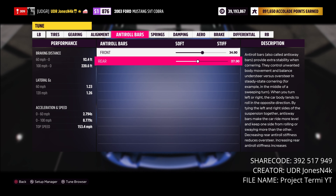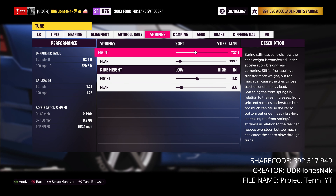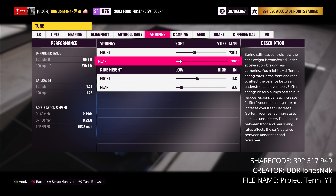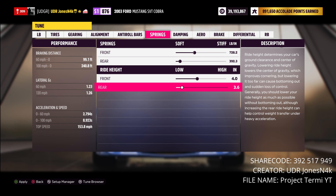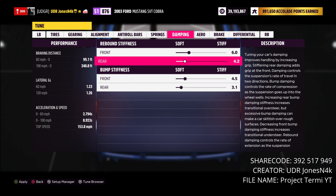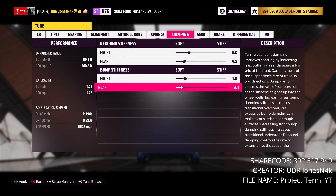For roll bars: 34.9 front with 27.9 rear. Springs are 728 front — I changed the rim size so that affected this — with 392 in the rear. Ride height is 4.0 front and 3.6 rear. Damper rebound is 6.0 front with 4.2 rear. Bump stiffness is 4.5 front and 3.1 rear.